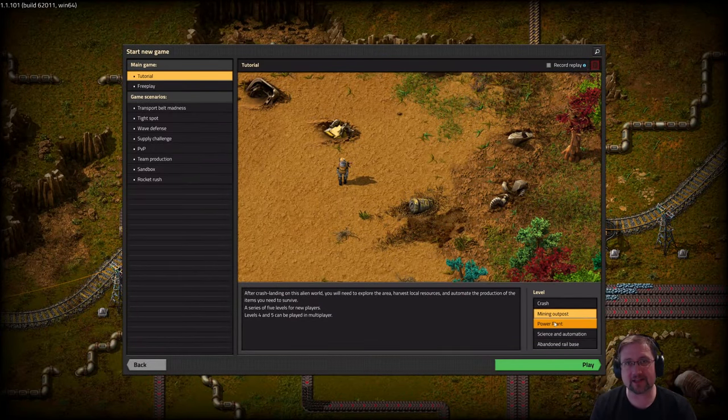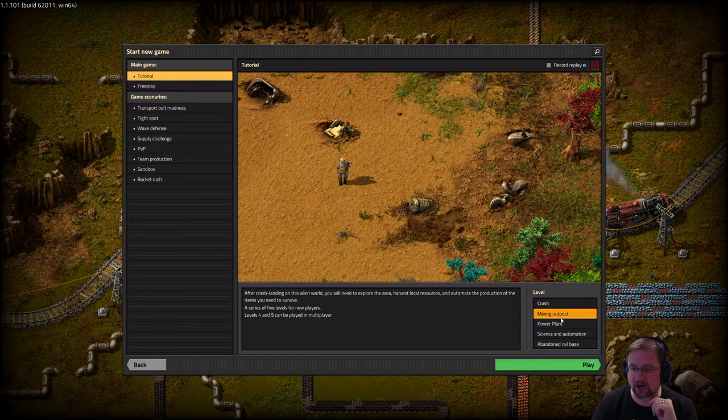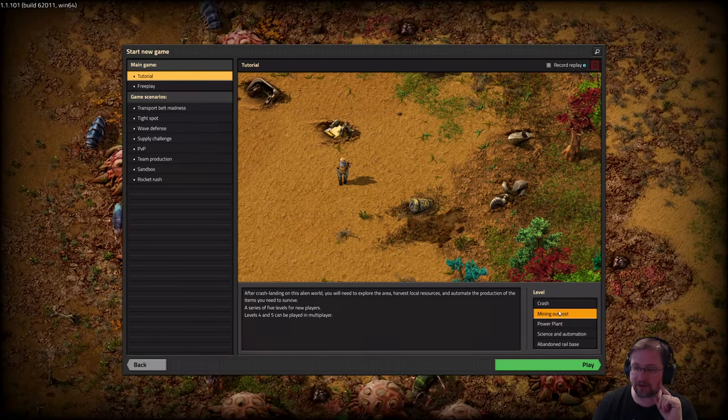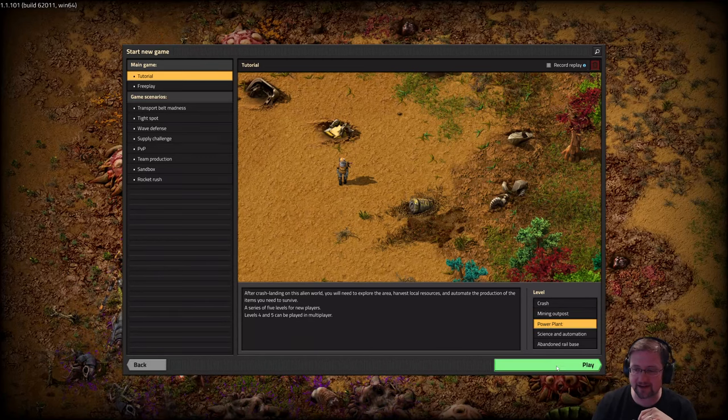Hello everybody and welcome back to Factorio. Today we're going to pick up where we left off. So last time we finished our mining outpost tutorial level. Today we jump into tutorial level 3, the power plant. So let's just dive right in and hit play.